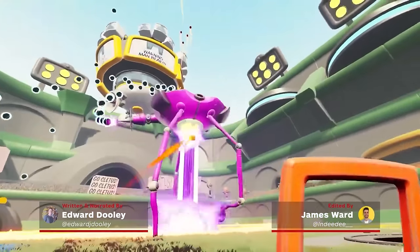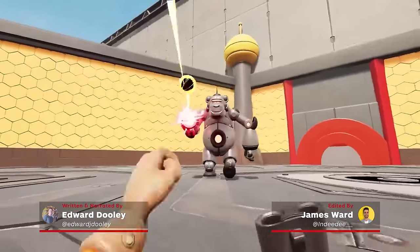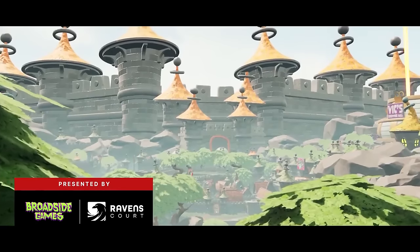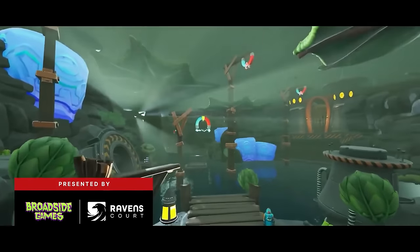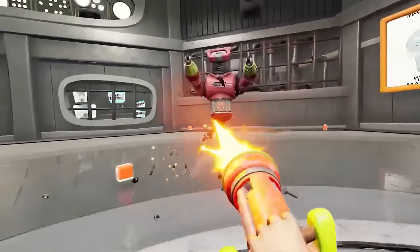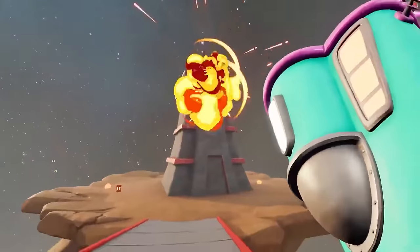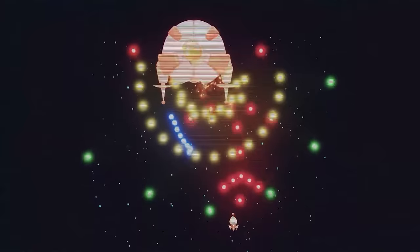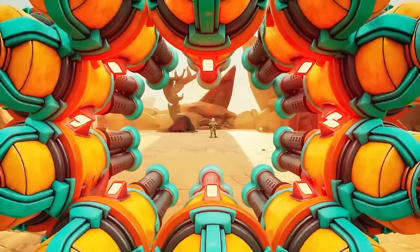Aussie developer Broadside Games embarked on a now seven-year journey of making their first game as an independent studio. A team with three good mates, they set out to make the game they always wanted to play — a balls-to-the-wall first-person shooter set in outer space, where you assume the role of a spacetronaut who can harness the brawniness of a bear. There's more that meets the eye on this wonderfully wacky indie title, so here's everything you need to know about Bears in Space.